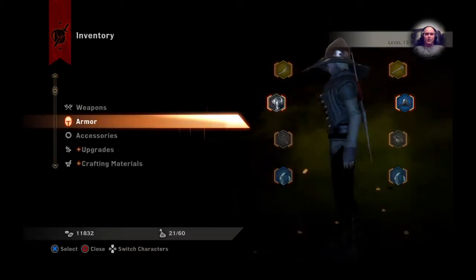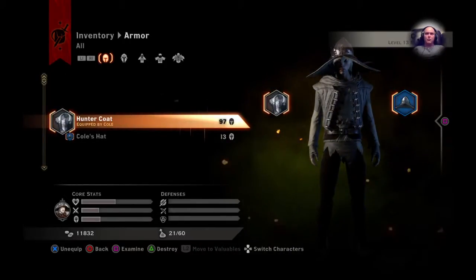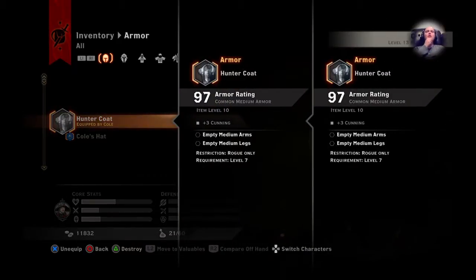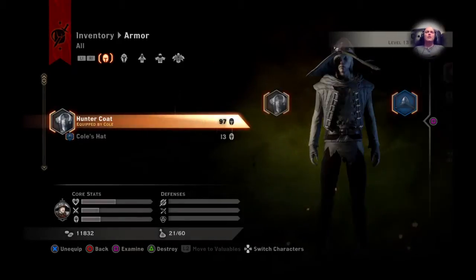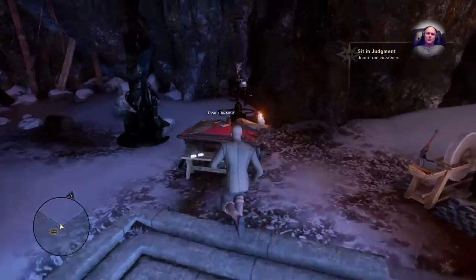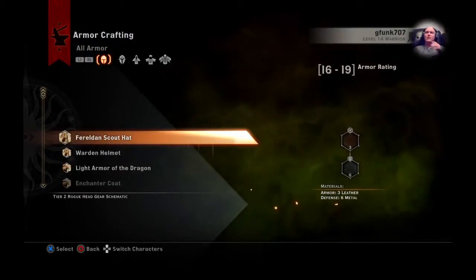Let's see what kind of armor this kid's rocking. Maybe that's some pretty shitty armor — 97 for a hunter's coat? Let's see if I can find something better for him. I've got to make sure I make a piece of armor that he can actually wear, because rogues can't wear all that heavy stuff.